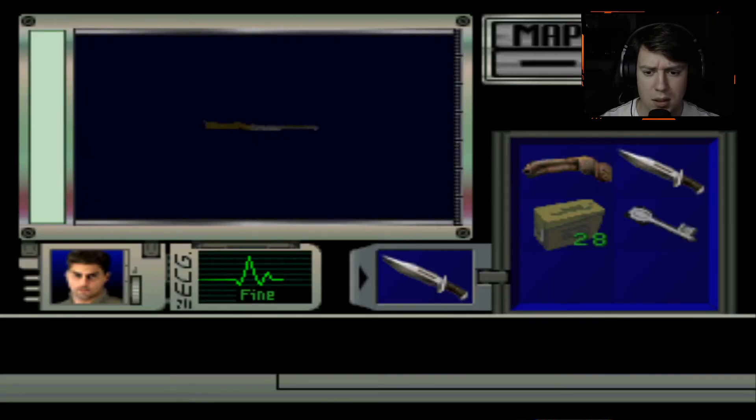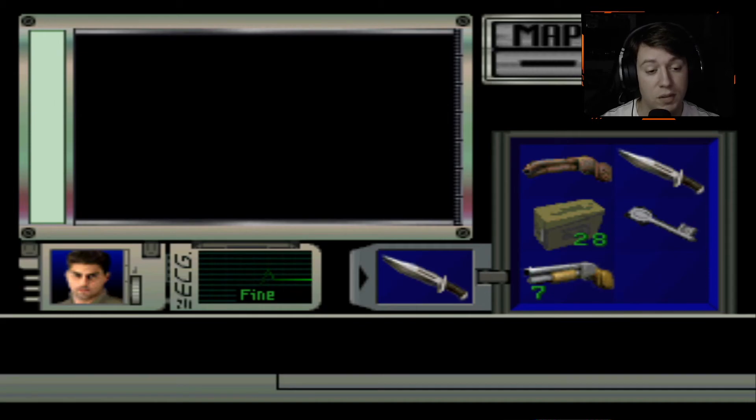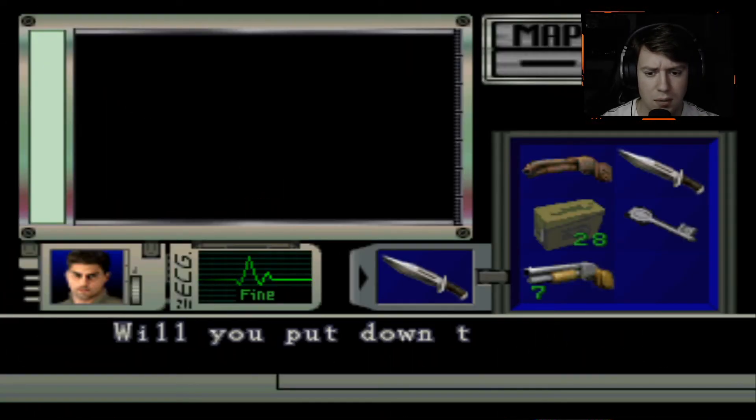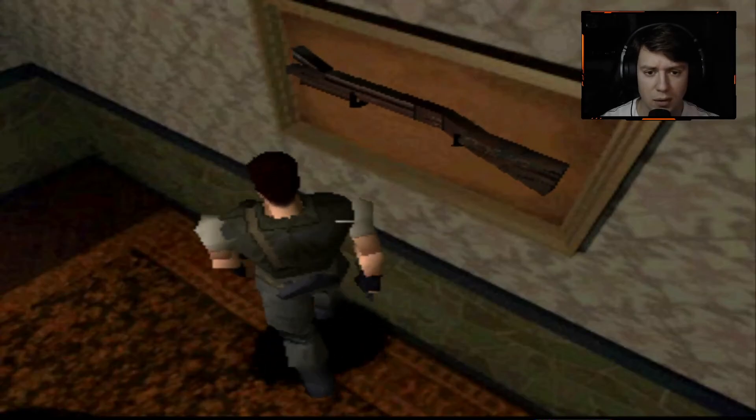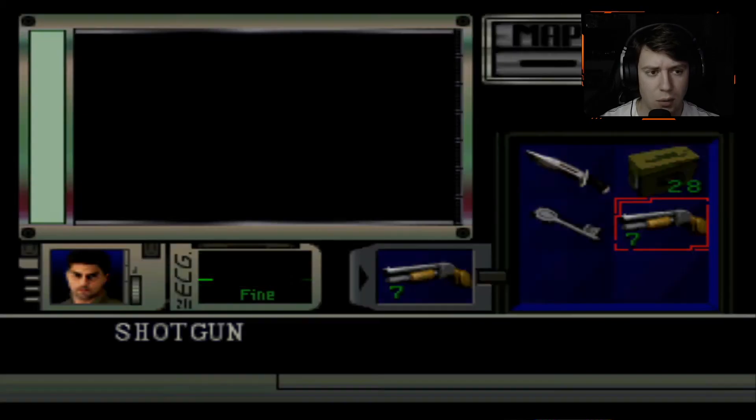The shotgun is right here! Yes, I will — with seven shots. Yes! And then you put the busted one down and the door is open. So we're good. I feel like we're going to equip that.